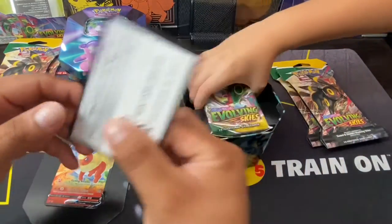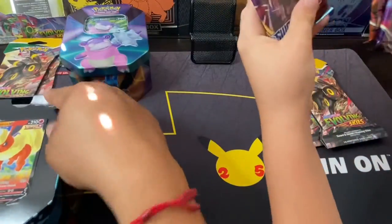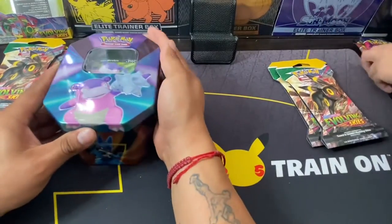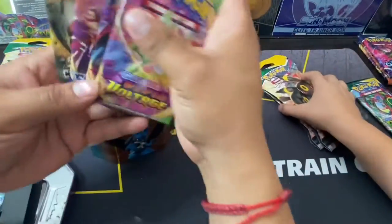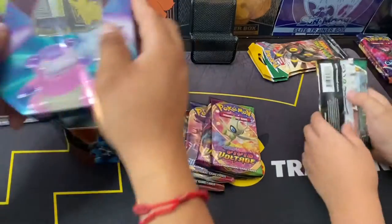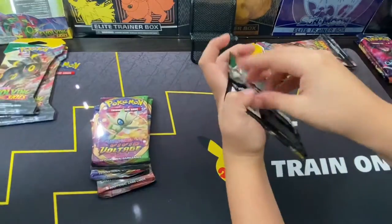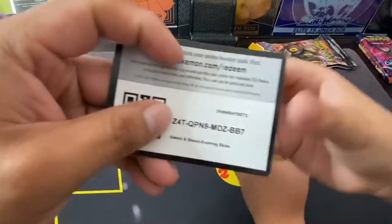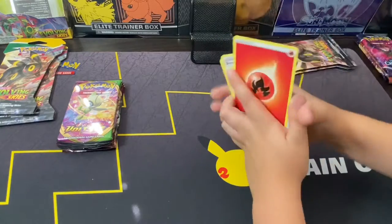Code card here, you guys. All right, two little boosters for the Crimson Invasion. Let's begin. Code card — there we go. One, two, three, four — we got five energy.